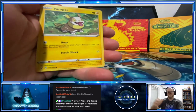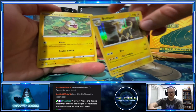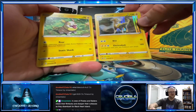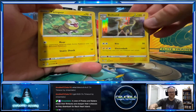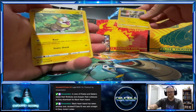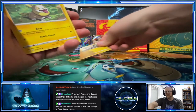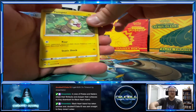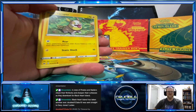Yamper — so that holographic: Yamper evolves into Boltune. So you got a Yamper — gotta love the Yamper.